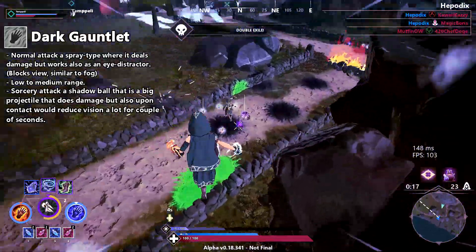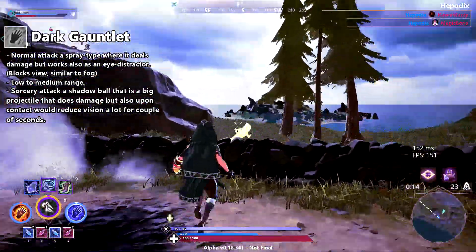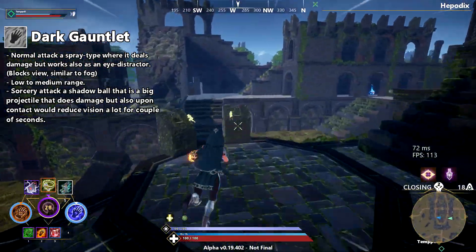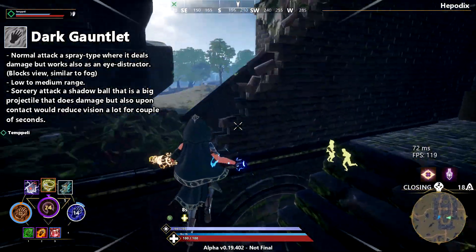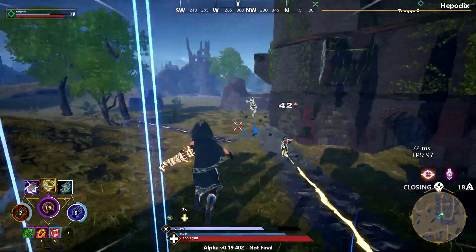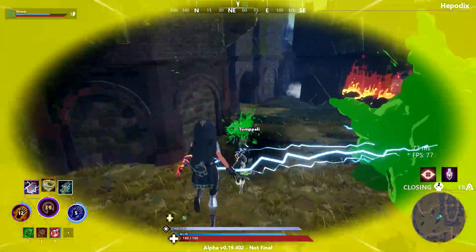For the sorcery attack I'm thinking some kind of shadow ball style attack where you throw or shoot a big black ball that does damage, and all affected targets would lose vision almost completely for a couple of seconds, in the same fashion as Nocturne's ultimate from League of Legends. Some of you probably noticed I'm pulling these elemental ideas from Pokemon, but they have such a nice variety to choose from, so why not?